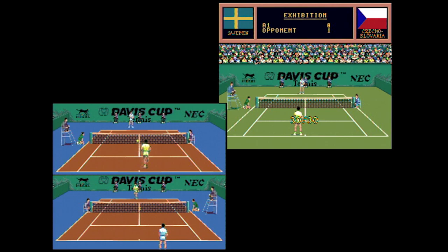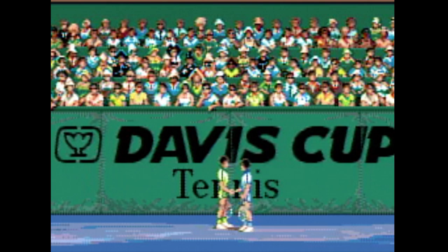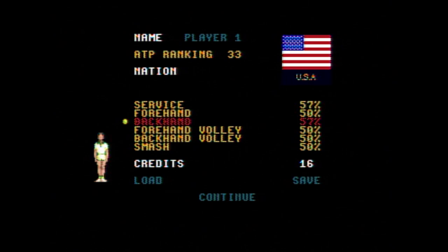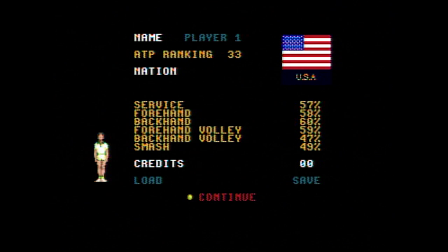If you choose one player, the game becomes a one-player game — the loneliest racket in the world. Next up is the player editor screen, where you can name your player, choose a nation, and even adjust your various skills using a number of credits. It reminds me of Victory Run, where you can increase or decrease your car's abilities, removing and adding strengths to balance it out. If you have the ability, you can save the player you created for later or load an existing one — that's a nice feature.